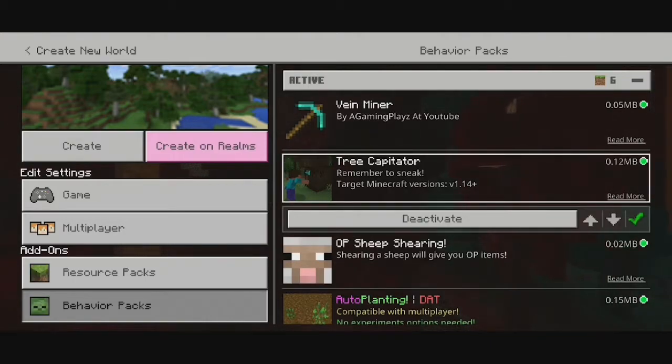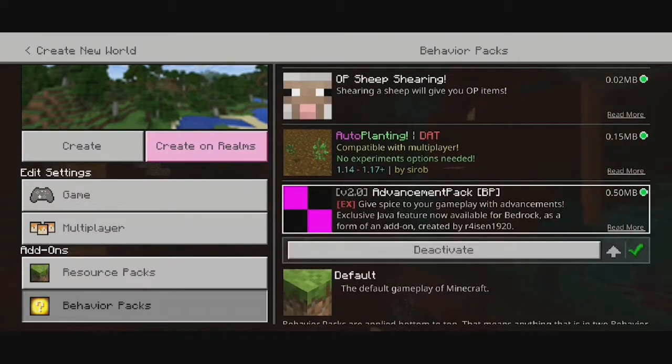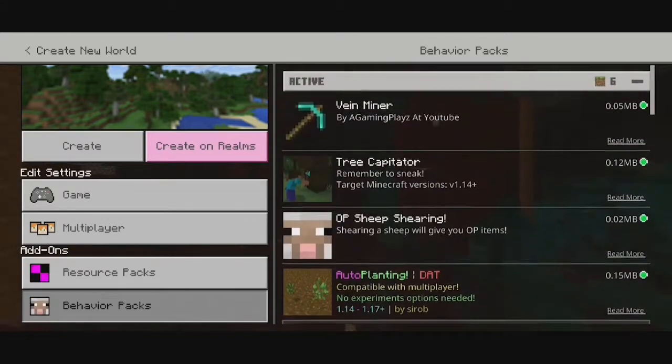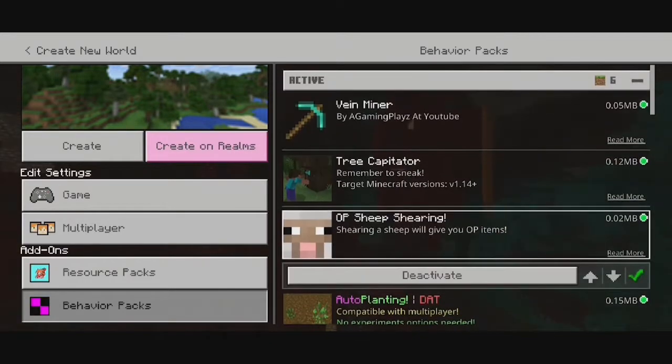I also added other add-ons, like Tree Capitator, Vein Miner, and Advancements, because why not? Why is it missing textures? And oh, also Planting — because why not? Since we have Tree Capitator, I hope it works, because I never tried those, but I tried this one.